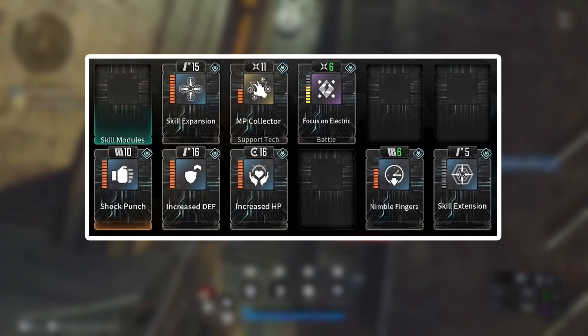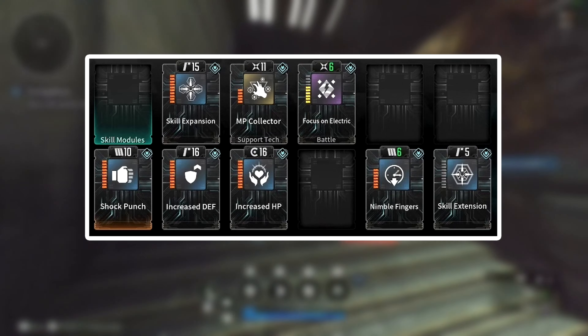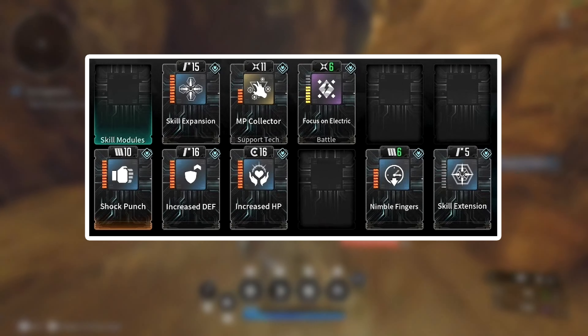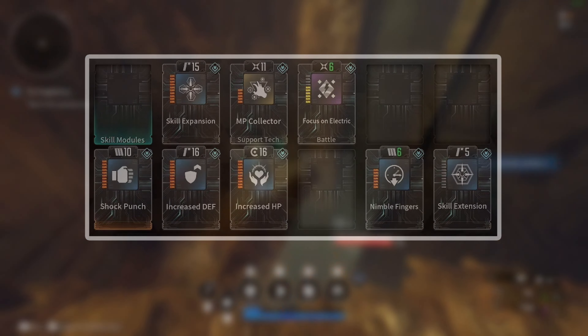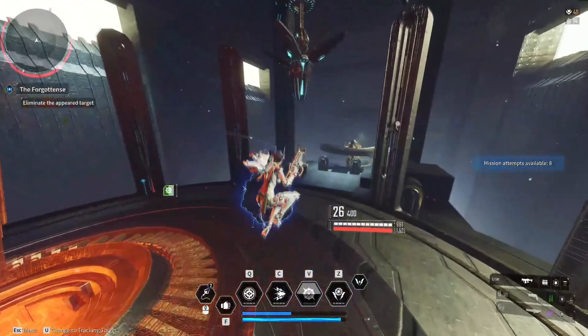For the endgame build, I recommend using Shock Punch, Skill Expansion, Increased Defensives, MP Collector, Increased HP, Focus on Electric, Nimble Fingers, and Skill Extension. Now let's take a look at the best weapons and stats that we should use.